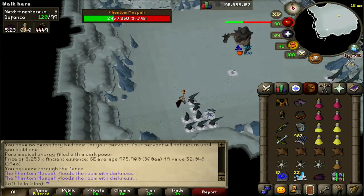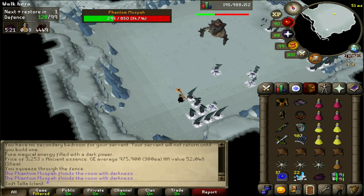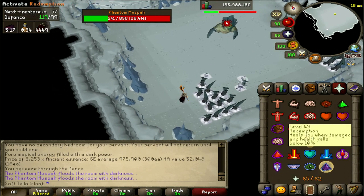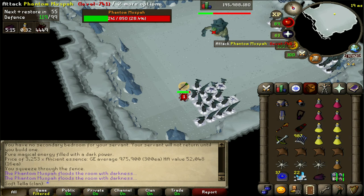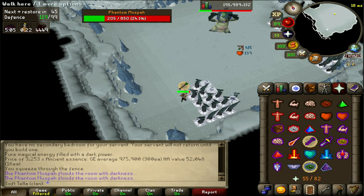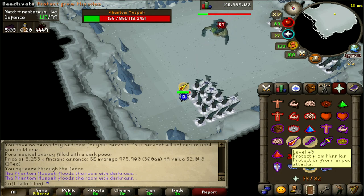Next, a really useful one: the roaming stalagmite attack can actually be countered instead of running around the room like a maniac, and it's really simple. The stalagmites cannot pass through other stalagmites, so if you simply stand to the opposite side of some stalagmites while the roaming ones are chasing you, they all get stuck and can't reach you at all. This makes the fight a lot simpler and negates needing a stamina potion.